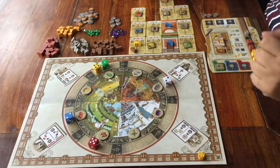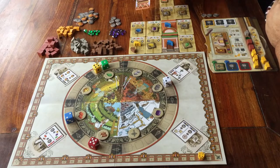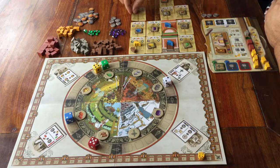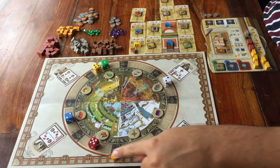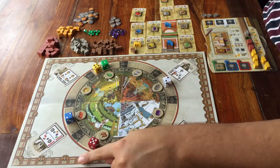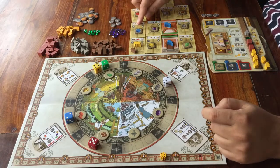You are going to play until one player builds their sixth piece of the cathedral. Then every other player gets one last turn, and then the game is over. Whoever has the highest score is the winner. You get some points during the game, and there is a bonus scoring at the end.